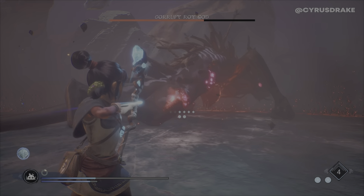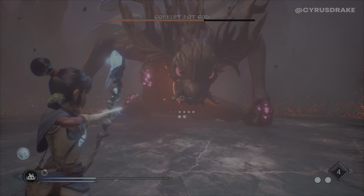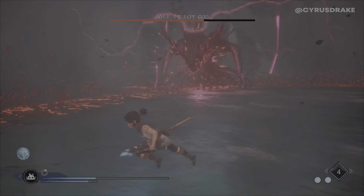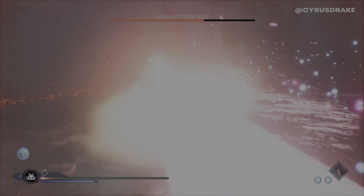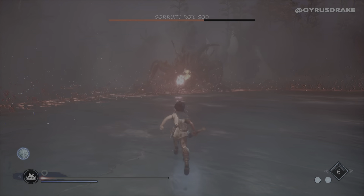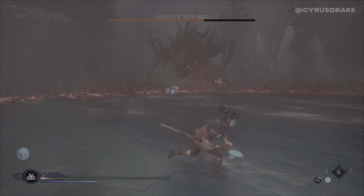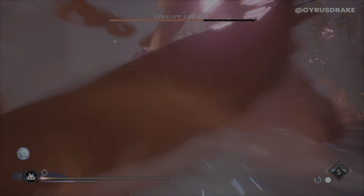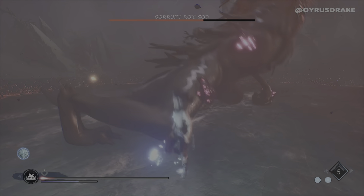Similar technique as before — you just dodge to the side when he does his main attacks, except he has one new attack. Right there, where this lightning charges up, and then he does a giant laser — Kamehameha. I should have jumped a little later than that, so I actually got hit.